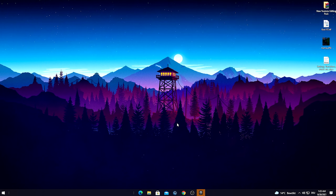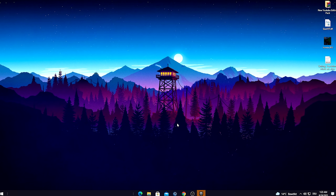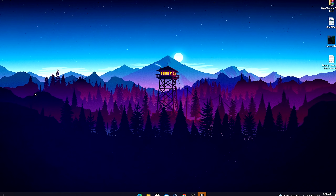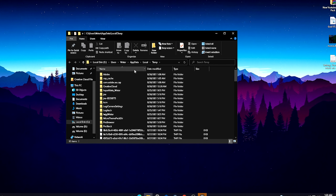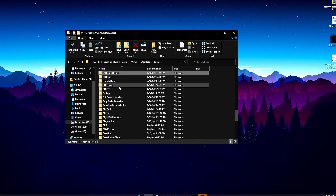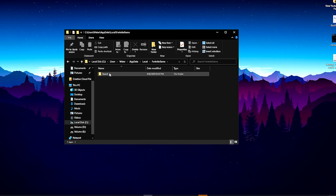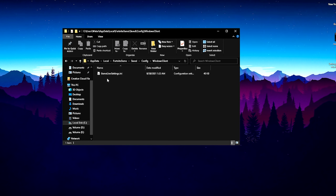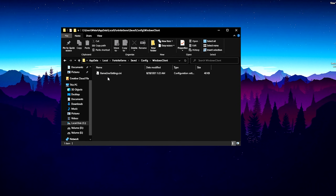Now for this next step I'm going to show you exactly where you can find this secret setting. All you have to do is go into your Windows search bar and type in %temp% and open up the first folder. Then in here, click on Local and press F on your keyboard until you find the Fortnite game folder — saved, config, Windows client settings. And there are your GameUserSettings. Everything we need to do is actually in this file.